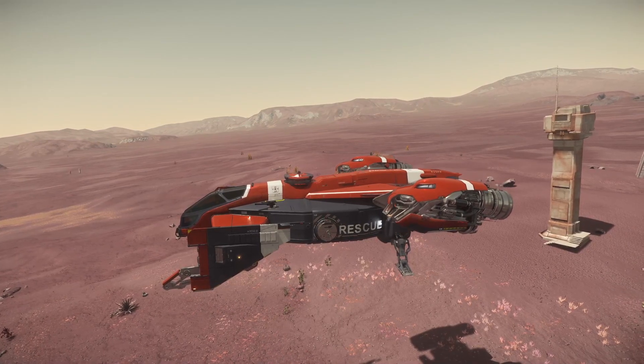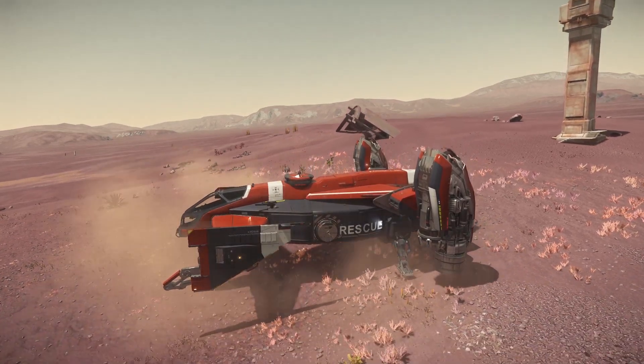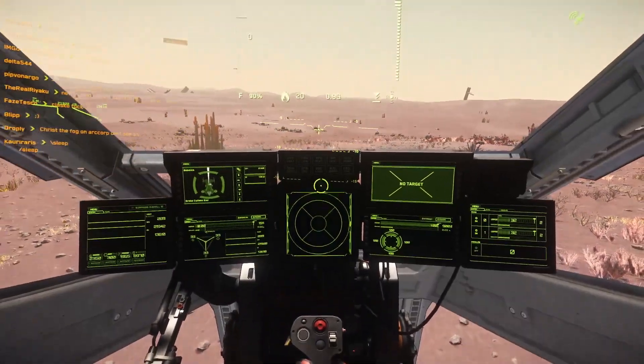Now we can rotate the engines — so if you've got ships with VTOL engines, this isn't something new, but I don't think this is something I've talked about before. Ships with VTOL thrusters, like this and the Constellation, can now rotate their main engines. Let's go and have a look around the main ship.